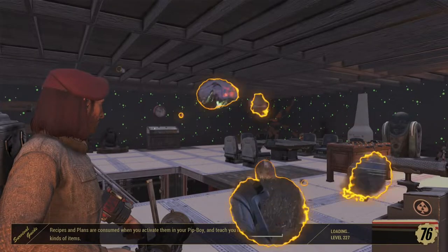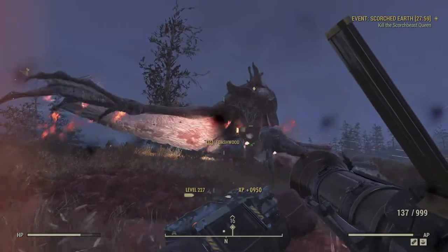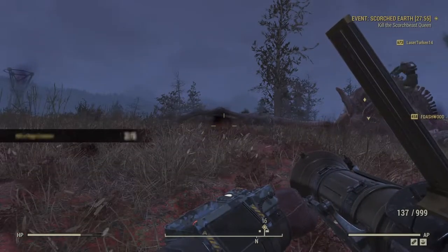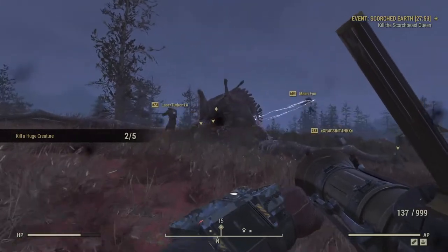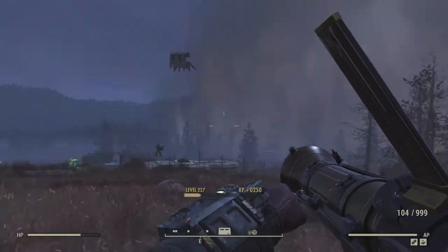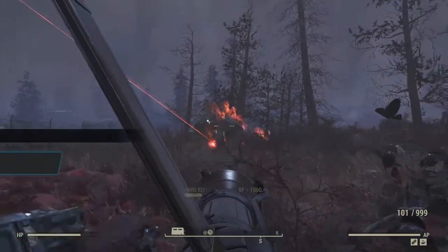Two Megasloths turned up in this battle, but you have to be fast — they last seconds before they are killed. Scorched Beasts can also be found in most physios dotted around the map, and also in the public and event quests Heart of the Enemy and It's a Trap.